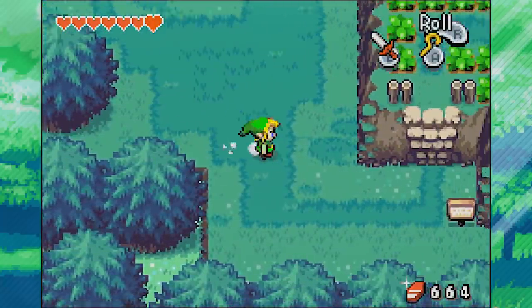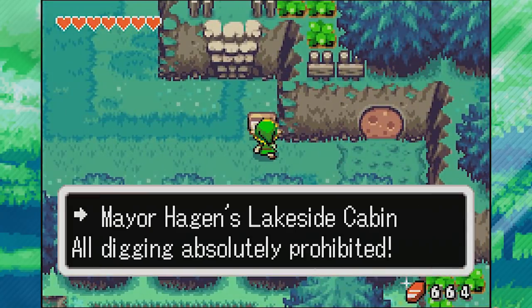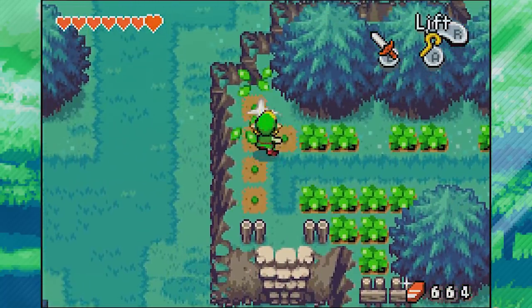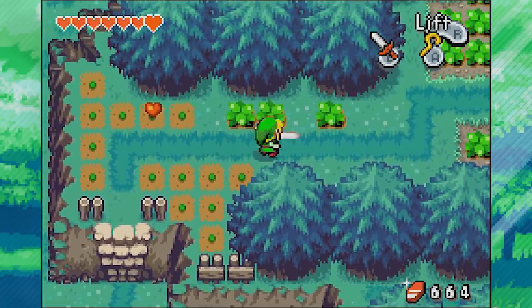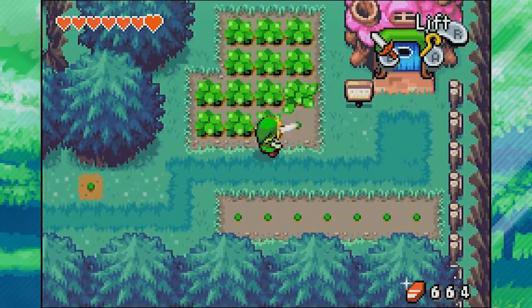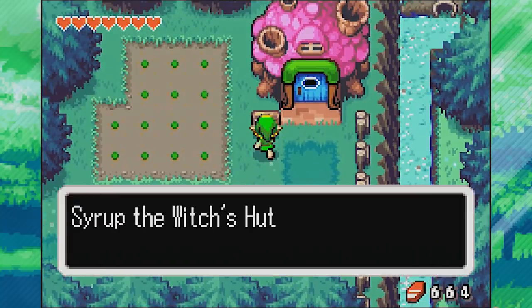With the heart piece collected, we go over this way and read the sign: 'Mayor Hagen's Lake Side Cabin - all digging absolutely prohibited.' Fine, I won't dig - I don't even have a shovel. A little more grass - can we get one more kinstone piece to wrap up this episode? No - my luck is worn out. Syrup the Witch's Hut. In we go.